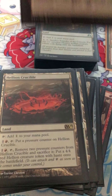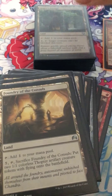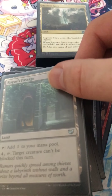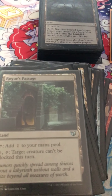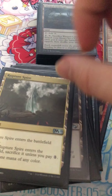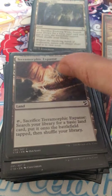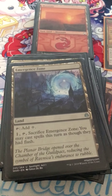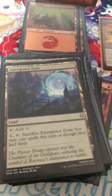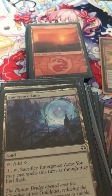Sunhome Fortress of the Legion, Foundry of the Consuls, Rogues' Passage, Warped Landscape, Tarnished Citadel, Evolving Wilds, Merchant's Dockside — so I could flash in artifacts and enchantments and just go flash and play it, but I can't use its abilities.